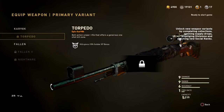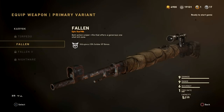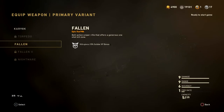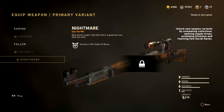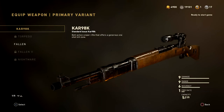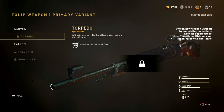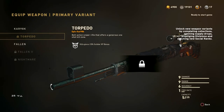The torpedo variant of the Kar98k never got nerfed — it still has the original scope-in speed of 334 milliseconds, while all other variants have the nerfed speed 50 milliseconds slower. Please do not buy supply drops trying to get the torpedo variant, because it's going to be fixed pretty soon. Only use it if you already have it, since it's 50 milliseconds faster than everyone else — but don't go hunting for it, it's a glitch and if you have it you're lucky.